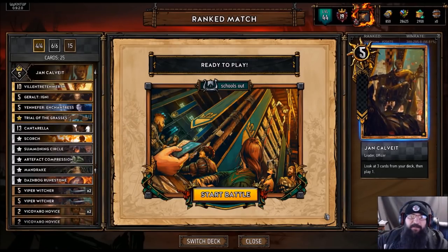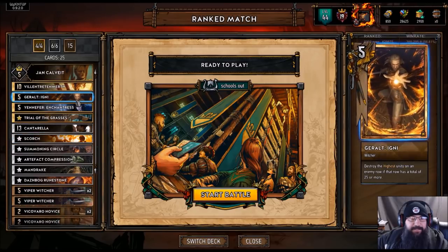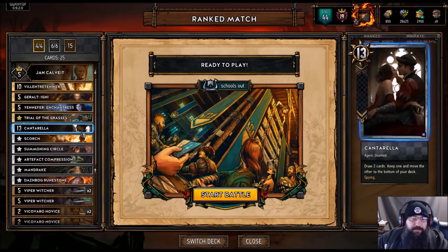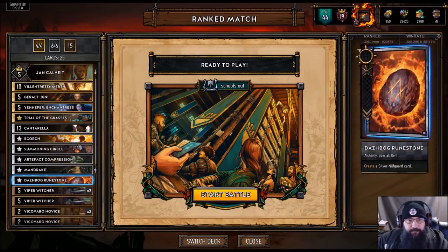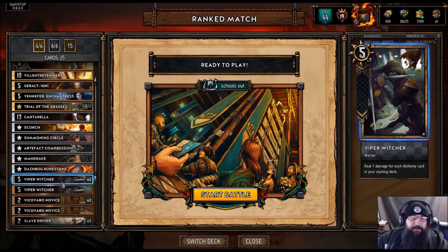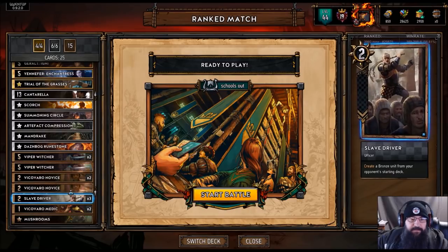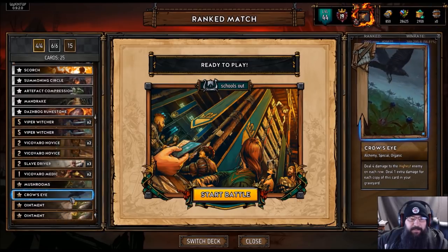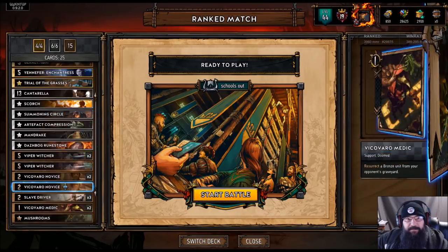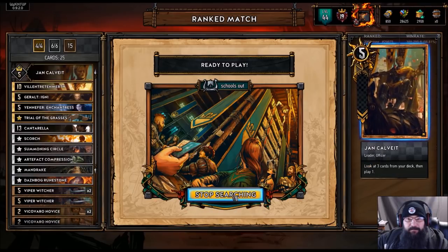Hey guys, what is up, I am Double Driven. Today we're gonna try some control Nilfgaard with Vilgefortz, Triss Merigold, Igni, Scorch, Artifact Compression. We also got Yennefer Enchantress in here — she can either pull Scorch or Artifact Compression. We've got seven alchemy spells for the Witchers so they're hitting for seven, getting 12 strength altogether. We also got the Novices, Slave Drivers, a couple Medics to pull from our opponent's graveyard, one Crow's Eye, two Ointments, and one Shrooms. Let's play a game and see how we do.